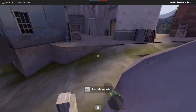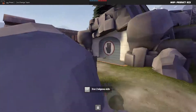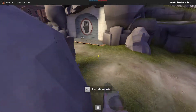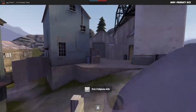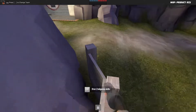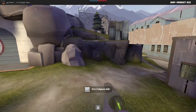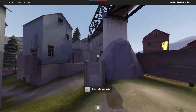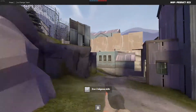On a side note, where I'm standing here is a great heavy spot. One of the teams we played — their heavy was just owning this right here. You can crouch, fire liberally, then pop up. Heavy on this little fence here, moving around — it's really good. You might have to come over here periodically to get more ammo and then get back up on there.